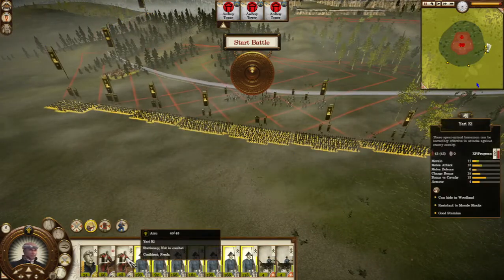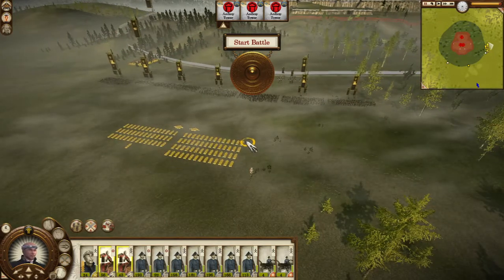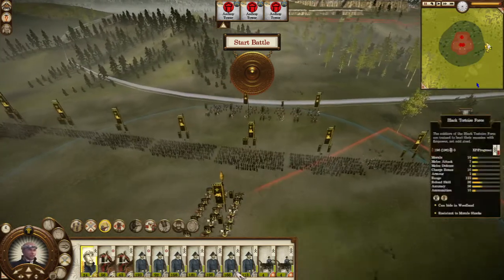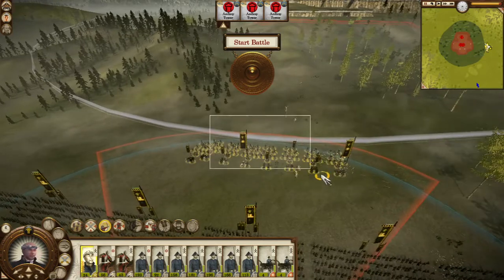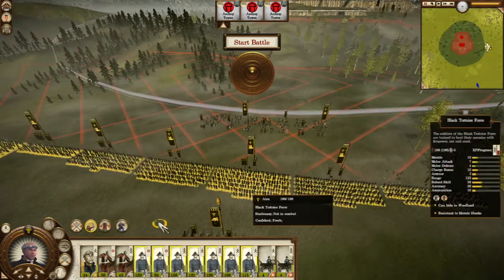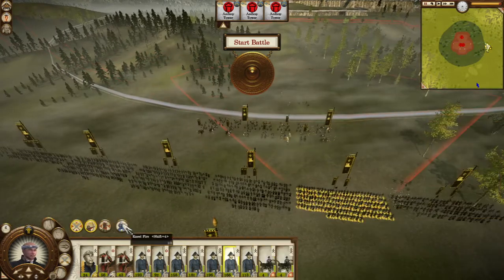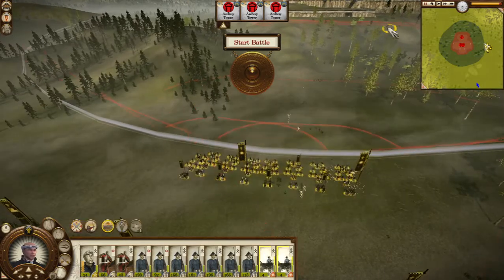Form up the infantry. Infantry, cavalry, the general — form up. Okay, infantry in guard mode. Now that we have kneel fire, we will have an upper edge in the fighting, so nothing to worry about. Okay, start guarding.